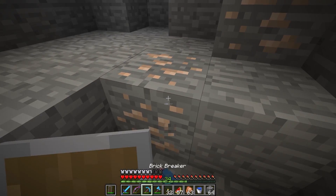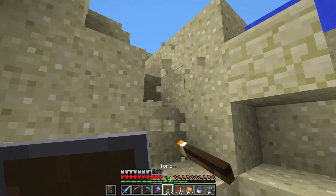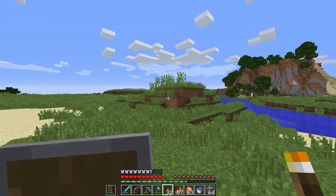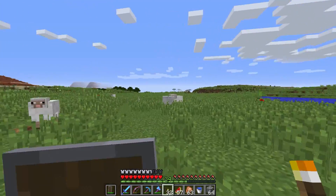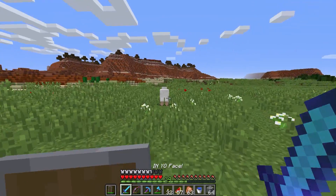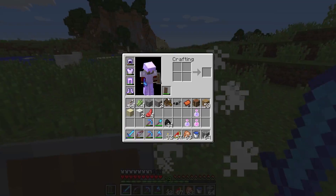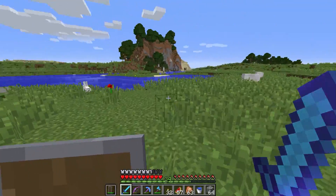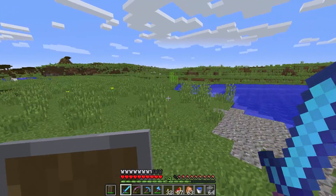We already got a butt ton of supplies, I don't need to be stealing more - enough with the caving for today. Talking to myself again. I'm gonna roam around here and see if I can find us a horse. You know what else we forgot - we need a bed just in case. We got three now, okay. Now that I've killed some sheep, I'm gonna put you guys on hold and see if I can find a horse.